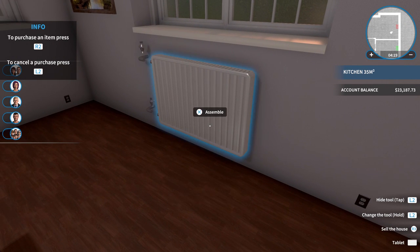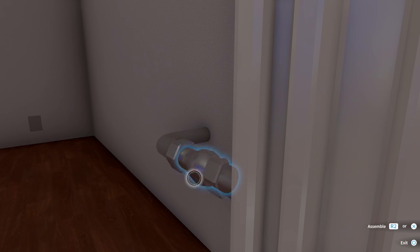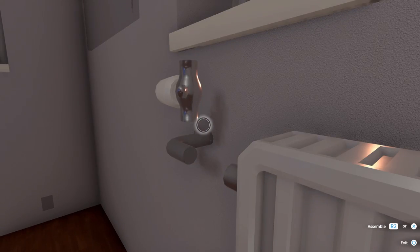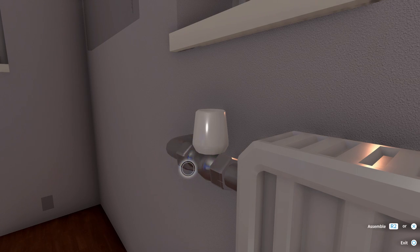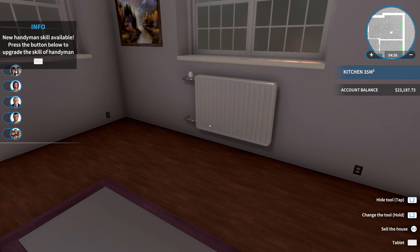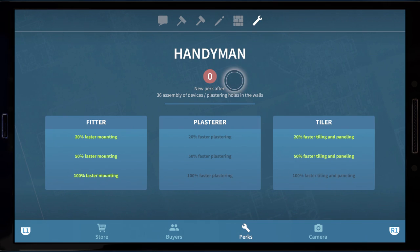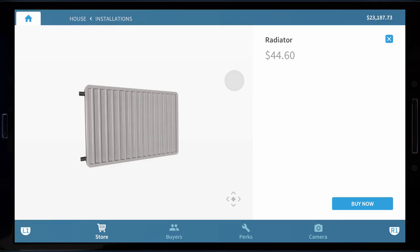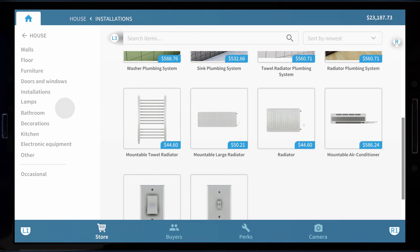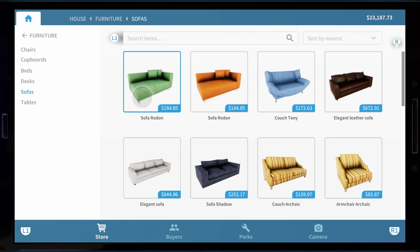They run hot water through them, right? I'm not entirely sure either, but I know that's how the one in our apartment worked — running hot water through it. It was a little bit different from that one though. The space heater. All right, let's pick a couch — we're at the sofa choices, guys. I'm guessing sofa shadow is what we had. Should we pick a bright blue couch? They do not have that. They're like, let's give you some boring couches.